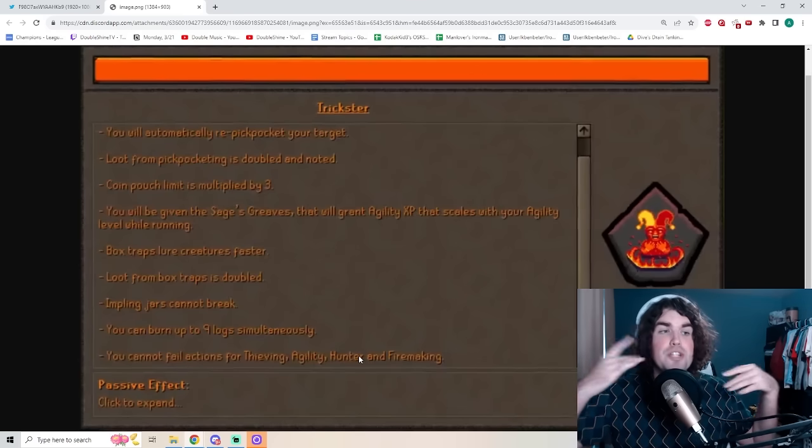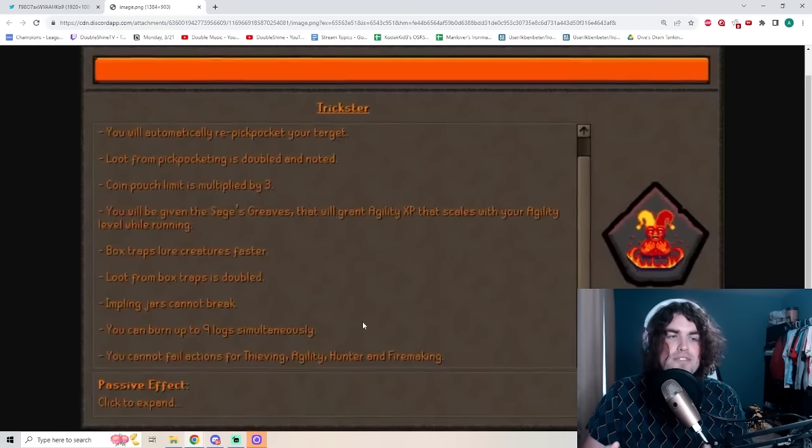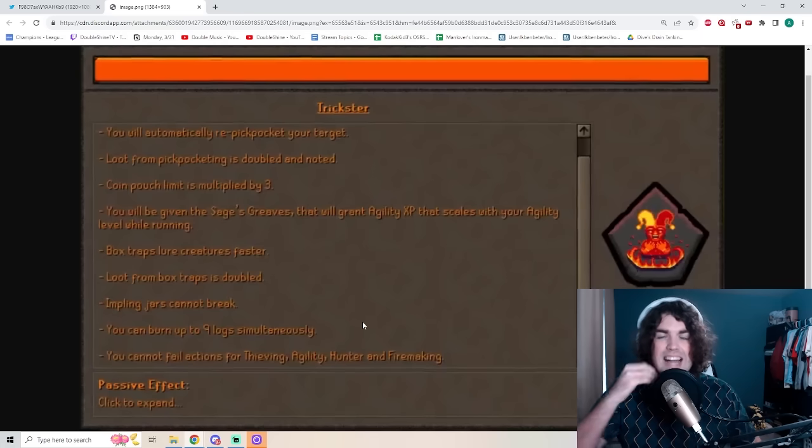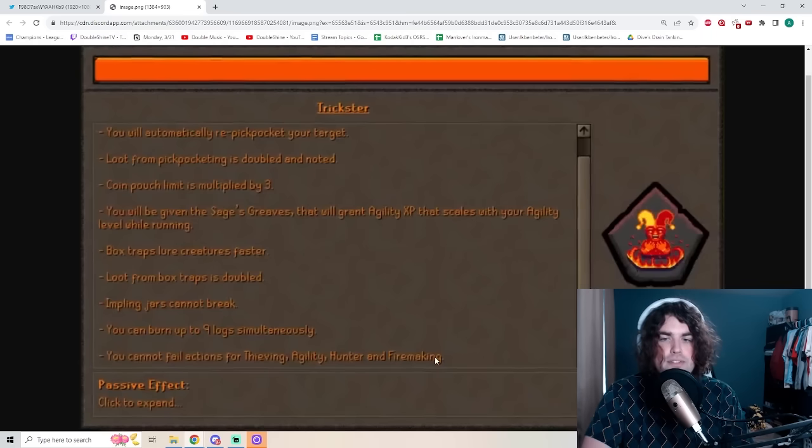I'm absolutely in love with this relic. It reminds me a lot of how exciting it was to see Endless Harvest, which was kind of an AFK relic for gathering — it would automatically bank any resources you got from mining, fishing, and woodcutting. This feels like the same idea: a very AFK way of doing thieving, agility, hunter, and firemaking. Personally, I hate all these skills, so this is awesome.